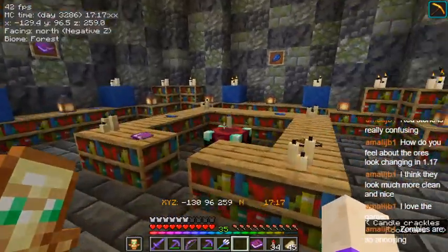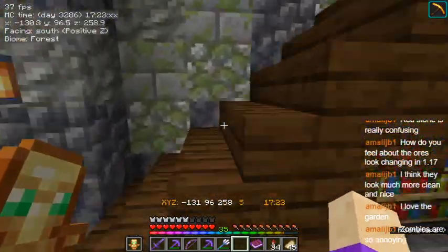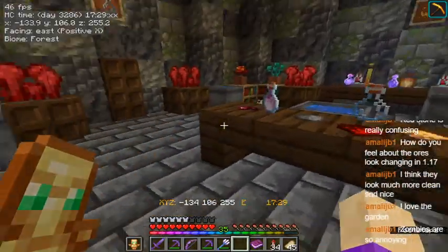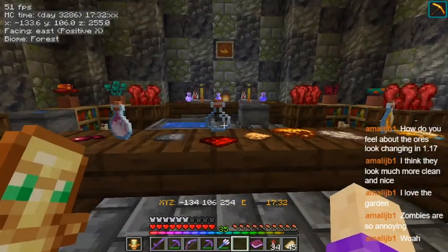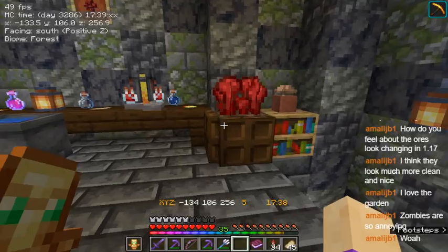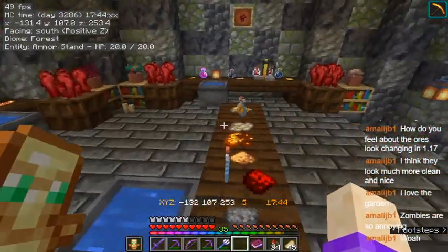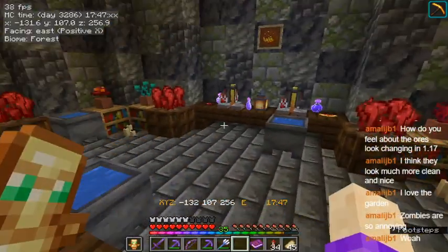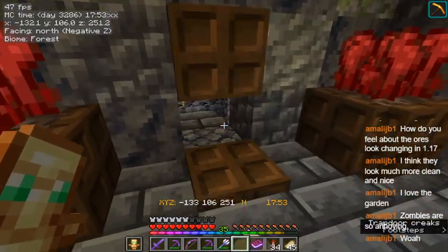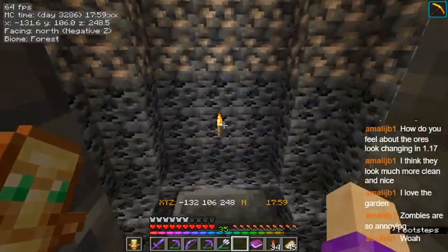And then we have the wizard's enchanting room, and the wizard's brewing room. And then armor stands. I didn't know armor stands had HP. Lots of armor stand magic going on in here to get everything to look nice. And this leads into the ore side tower.